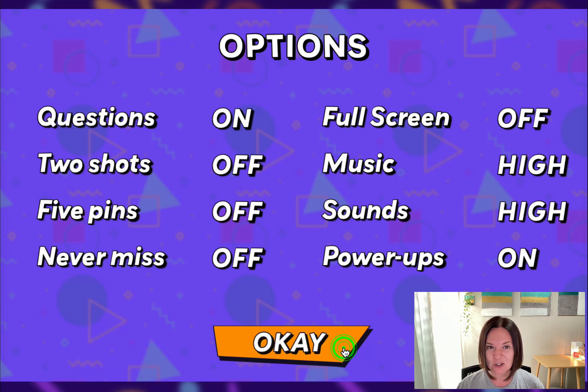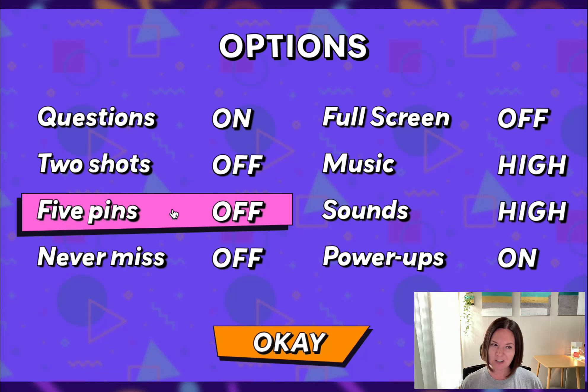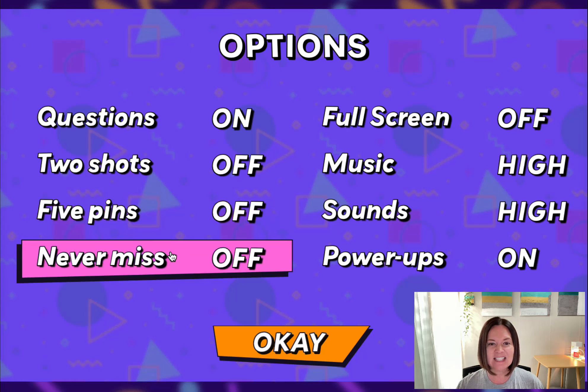Then we have our options screen. Now if you're playing with some young kids and you want to keep the scores low, so it's easier for them to count, you can go ahead and turn on five pins, so it's instead of 10. And if you have some younger students that get upset if they miss a shot, turn Never Miss Function on and you can avoid that altogether.